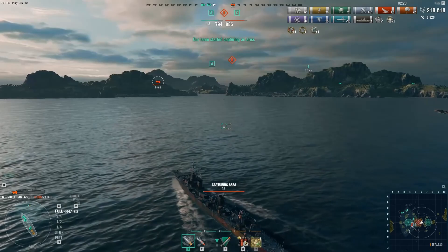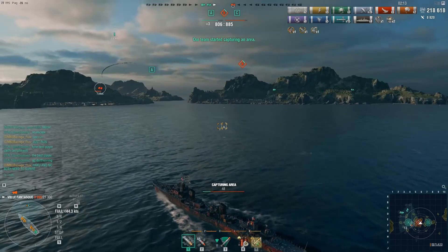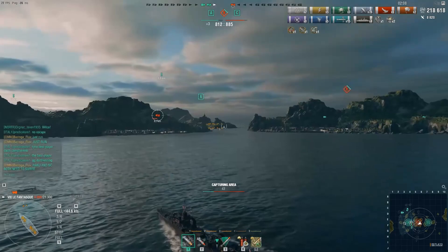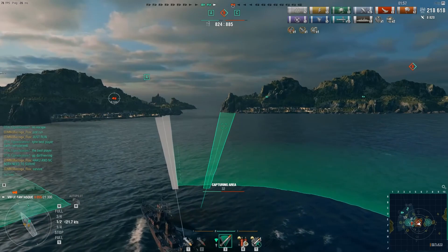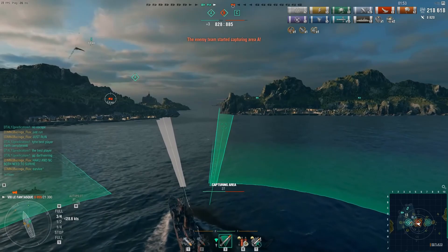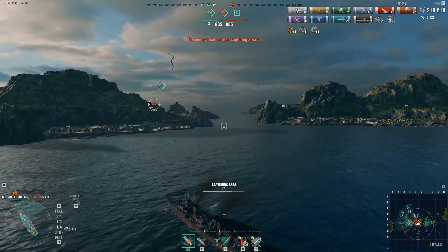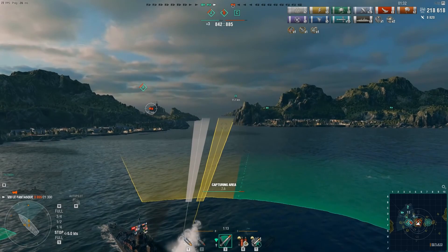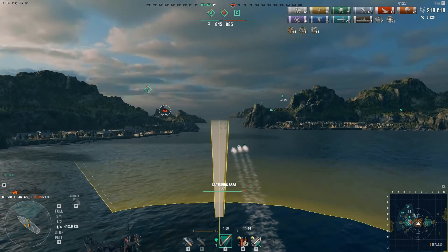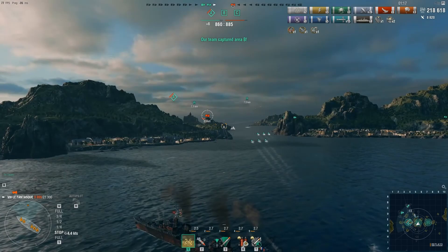Our Captain enters the B-point — that stops the points ticking towards the enemy team, 80 points behind now. Enemy Montana is denied vision and is constantly under attack by our friendly carrier. Our Captain is already receiving multiple compliments in the public chat — that's usually a pretty good sign you've been doing something right. Enemy Montana is attempting to capture the A-point — he has slowed down. There is a nice gap in between these islands where our Captain can potentially drop torpedoes from concealment, putting one out in front of his predicted turn and one on his projected path. He completes his third solo cap of this game.